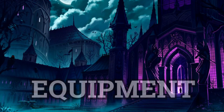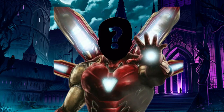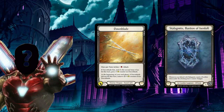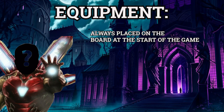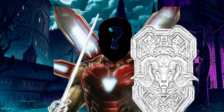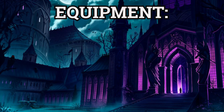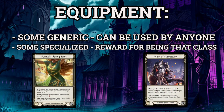Let's take a chance to look at equipment. Much like you'd see in films or video games, your hero is a trained, well-prepared individual, and so they can equip themselves with weapons, armor, and other items before the fight begins. In Flesh and Blood, these items are called equipment and they're placed on the board at the very start of the game. Unlike other games, in Flesh and Blood you start at your strongest — fully armored, weapon ready, high life total — and you find yourself getting weaker and weaker as the fight continues. Some equipment is generic and can be used by any hero, and others are specialized to certain types of hero, offering a powerful reward for choosing to play that class.